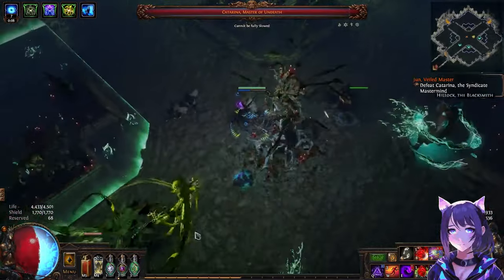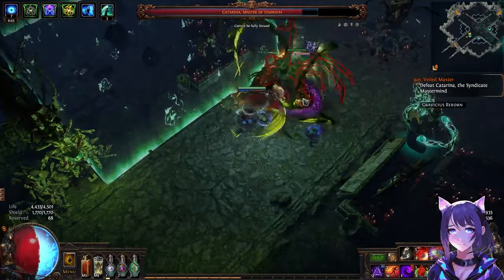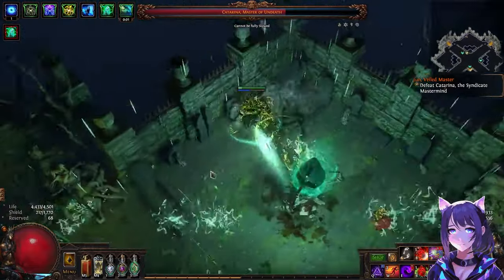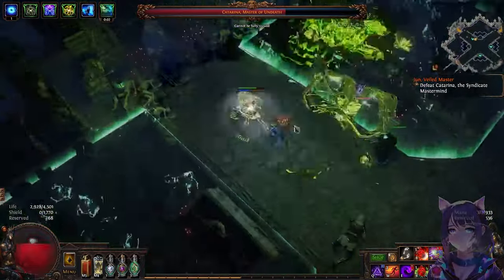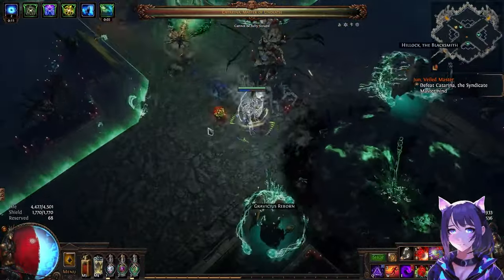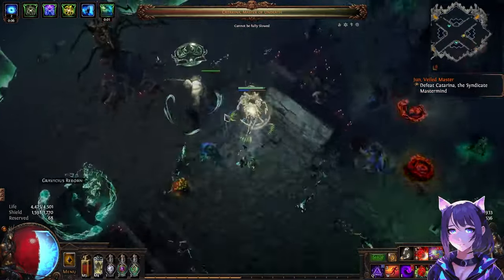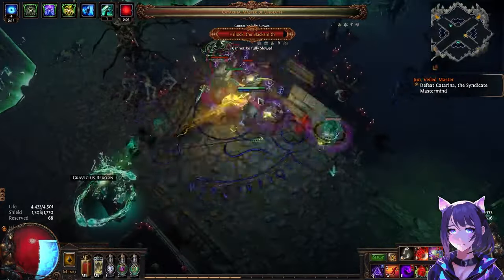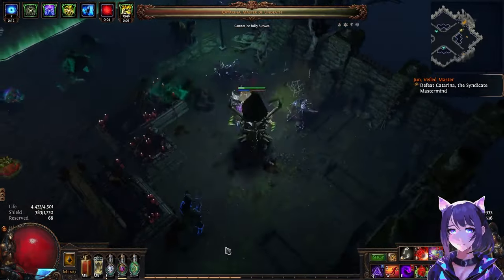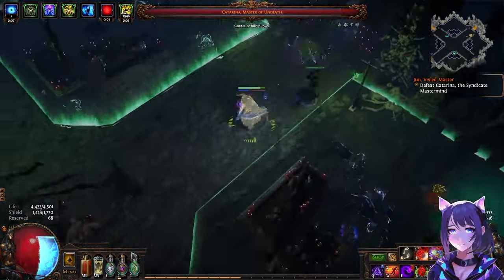Now we have another fighting phase. Generally, her slash attack I find isn't that dangerous — that's not really the thing that I tend to worry too much about. The swipe is fairly dangerous sometimes, so try to walk out of it, but you can just sidestep it. And the spear throw, you do not ever want to get hit by. That one will kill you, just straight up. So if you see her charging, ready to throw her spear, make sure you're still moving, because she probably won't hit you if you are actually moving.